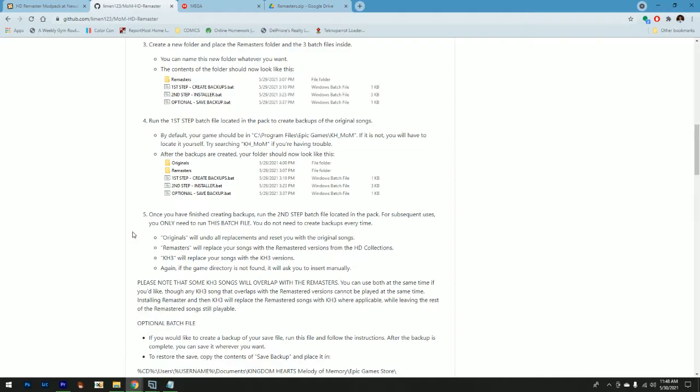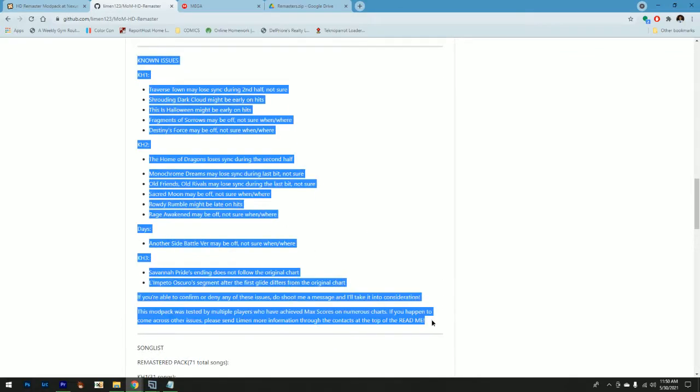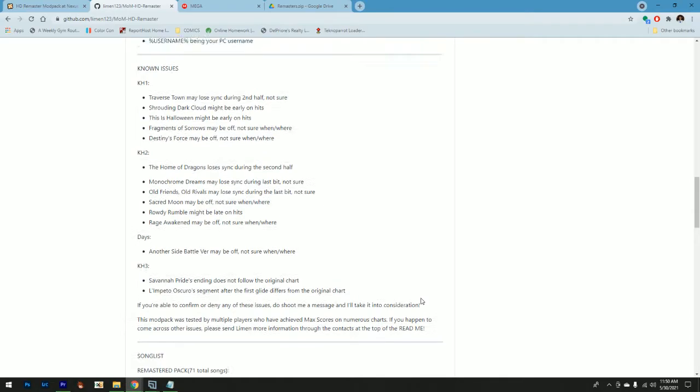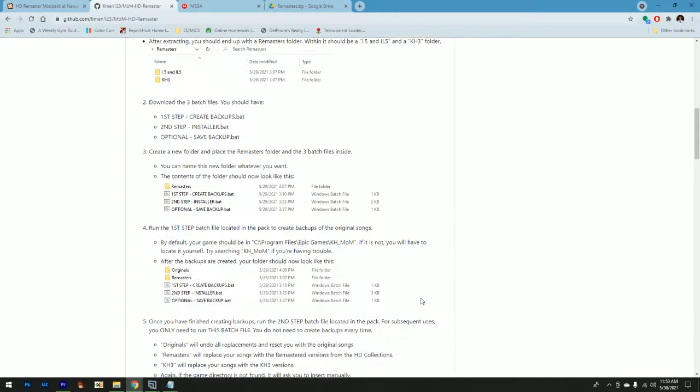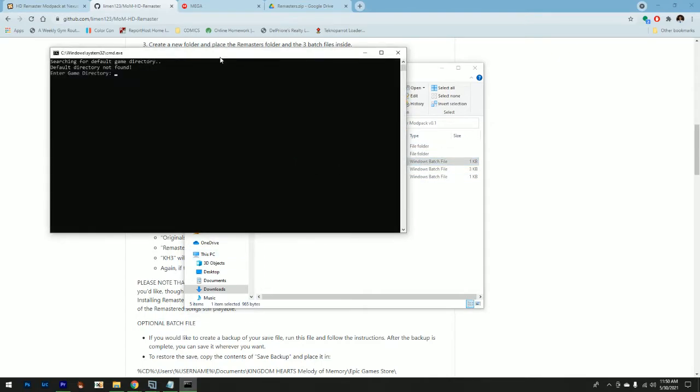Once everything is in the same folder, run the first step batch file to create backups of your original songs. This is super important — if you don't create the backups of the original songs, you won't be able to reinstall the original songs ever, and that might cause some issues especially if some songs don't work for you. There is a known issues section in the readme, so if you don't want to wait until everything is fixed completely, you definitely want a backup of your original songs.